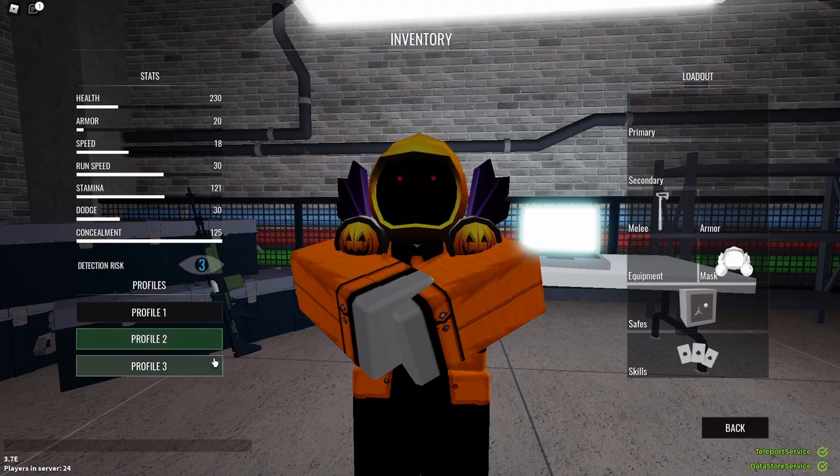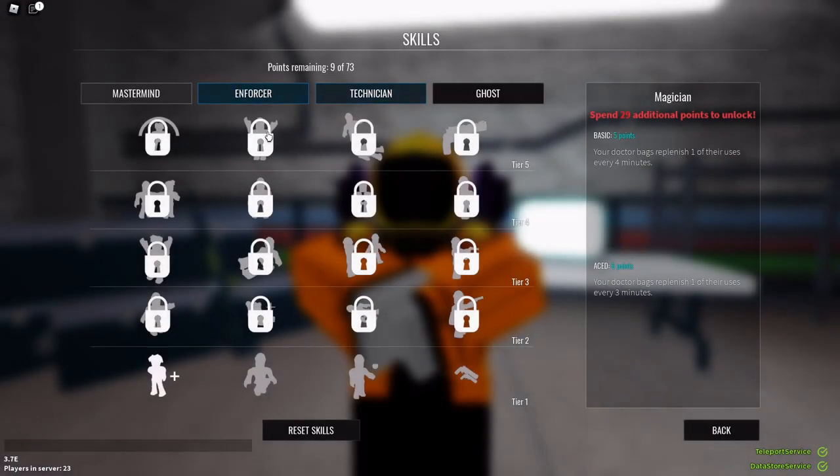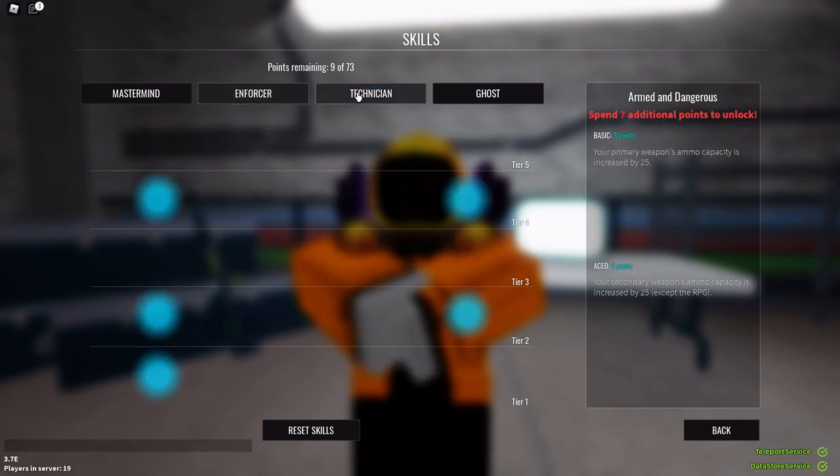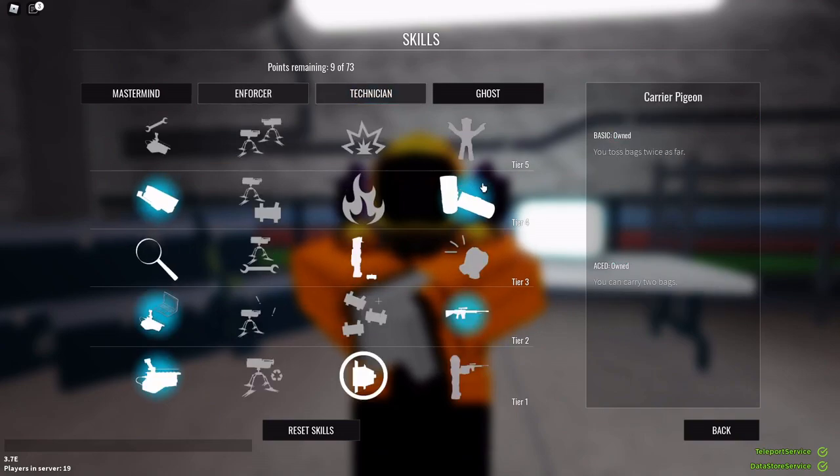First, the skills that you're going to want. I recommend Pack Animal, because all bags you carry weigh 50% less and you can pick bags off the ground instantly. And as for Technician, you want this one so you can carry two bags.